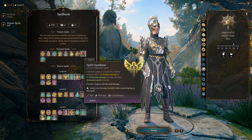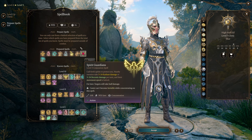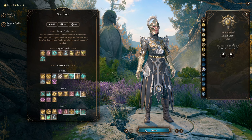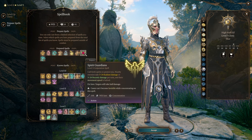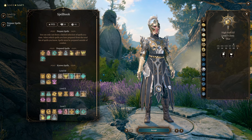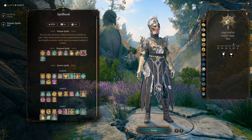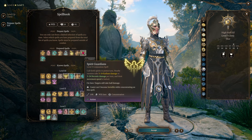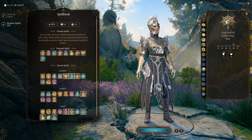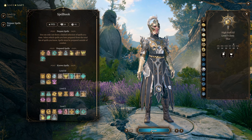There are fights where Spirit Guardians is just the best possible way to deal with enemies — turn it on and run around in the middle of a bunch of low-health enemies. Also bear in mind that Spirit Guardians still works when you're jumping. Because we have 12 Strength and a decent jump distance, you can gain quite a few additional Spirit Guardians hits by jumping through enemies if you don't have another use for your bonus action.